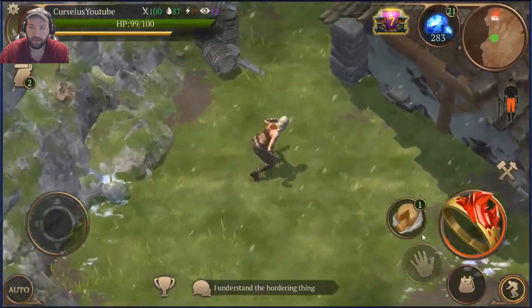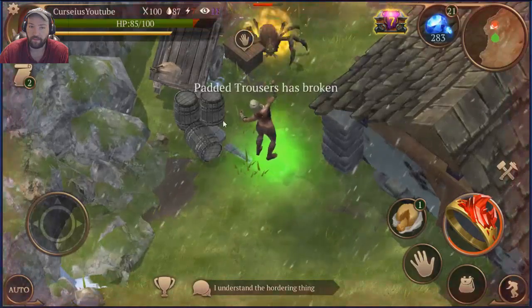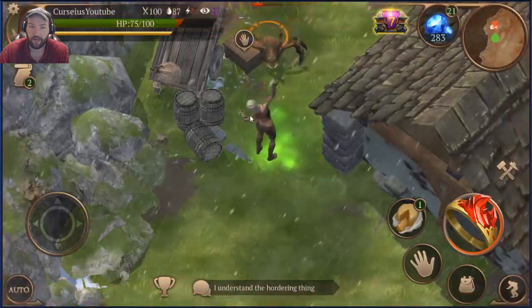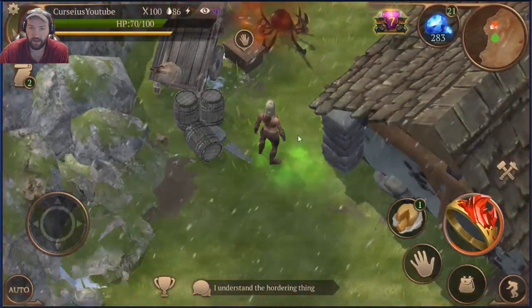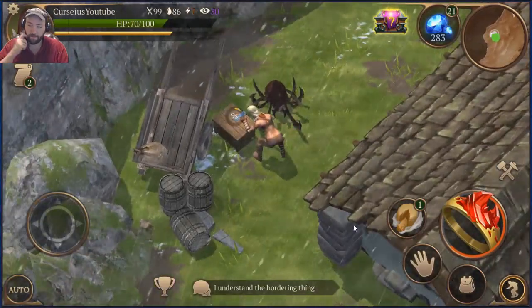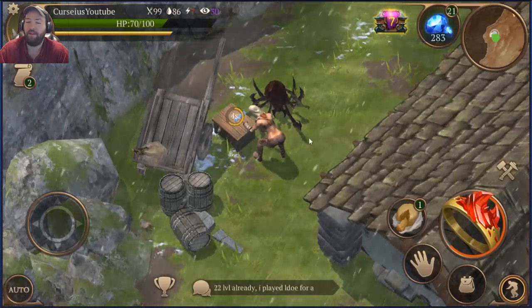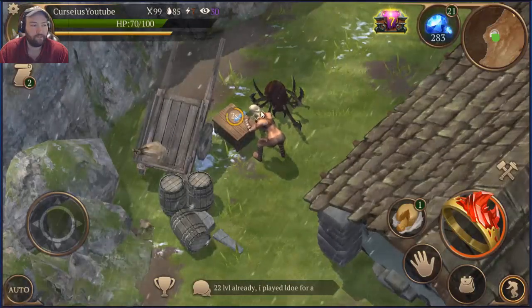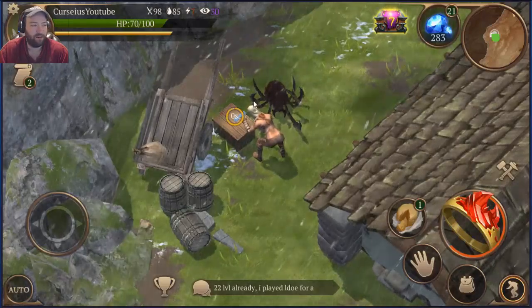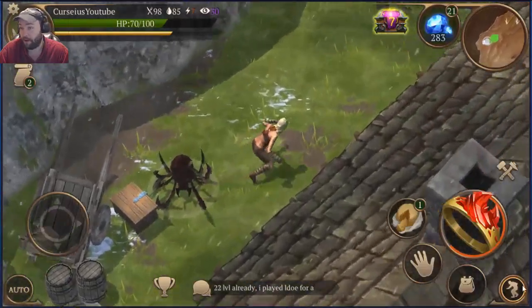Oh, there's another chest right there, but looks like we need to kill this guy. He's breaking my armor, which is fine — it was all armor I picked up from other places anyway. I didn't get another piece of sinew though, which is what I really wanted. I really, really want another piece of sinew.